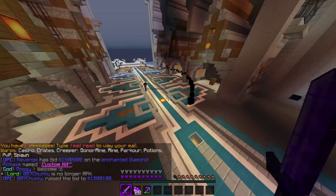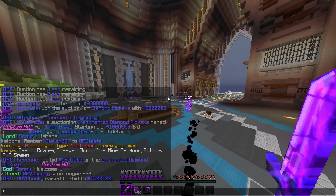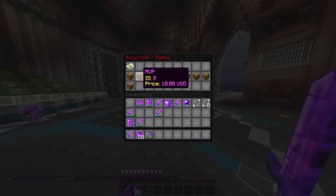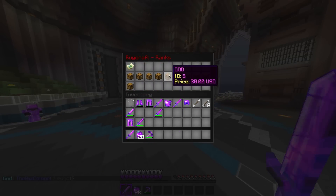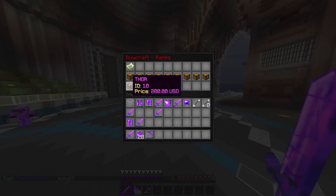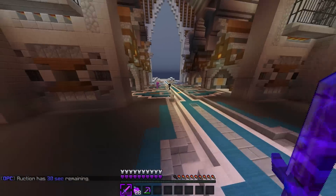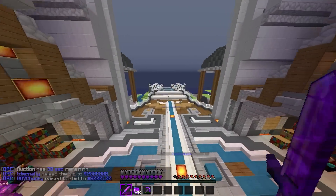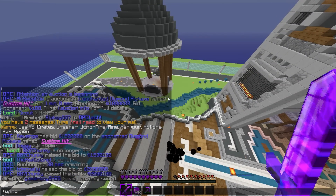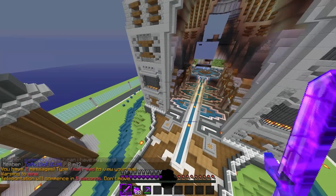You get donor mine if you donate. There are many ranks which you can buy — VIP, MVP, Pro, Elite, God, Lord, Hades, Jesus, Zeus, and Thor which is the best listed rank. But you can also get Master, which doesn't show up on that list but is actually the best rank on the server. Let me show you one of the warps — I'll show you slash warp mine.